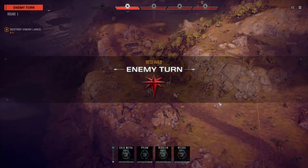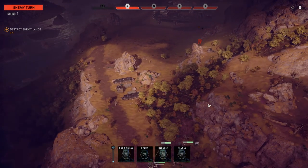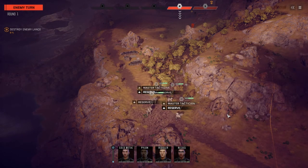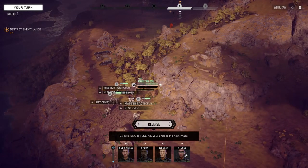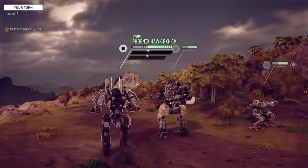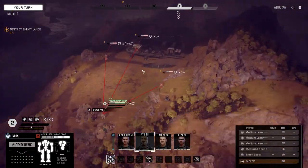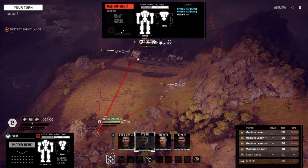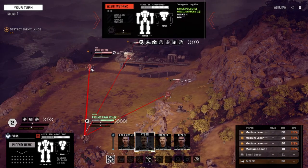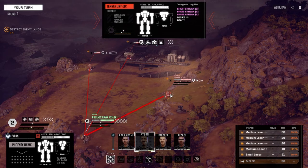There's supposed to be a single well-armed lance so we're going to see what we've got here. Pylon buddy, I know you're shell-shocked but we need to get up here and find out what we're up against - you've got the best evasion. What do we got here? Jenner 2C and a Mad Dog - really? A 60-ton heavy mech - really? Not too bad. The Jenner guy's got lots of streaks.